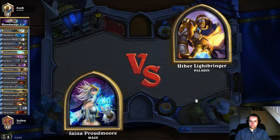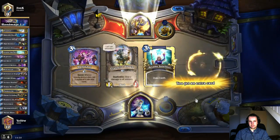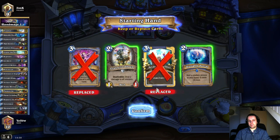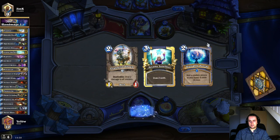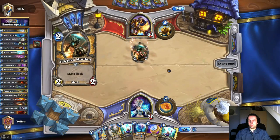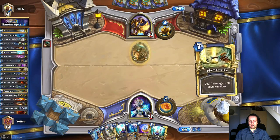So here we go, Paladin versus Mage. I actually got a pretty good opening hand - Explosive Sheep and Unstable Portal are pretty good against any aggressive plays from him. But I do feel that I could have kept Arcane Intellect there, because I already had a good hand. This game is casted afterwards, by the way, because I didn't execute it very well. It's more fun to watch a game which is hand-aligned.